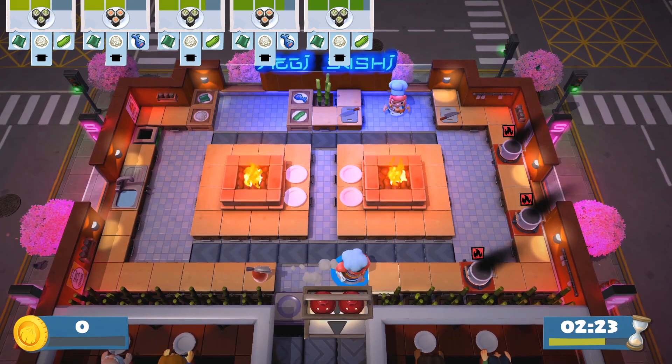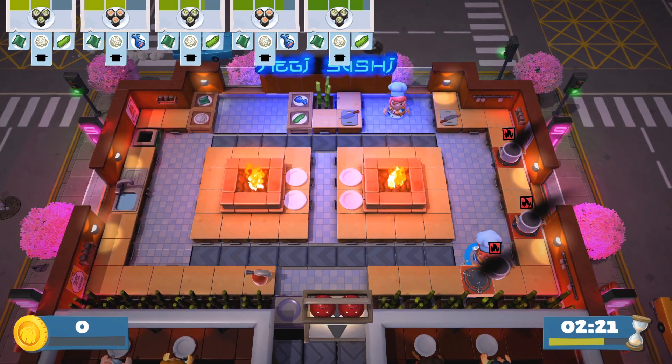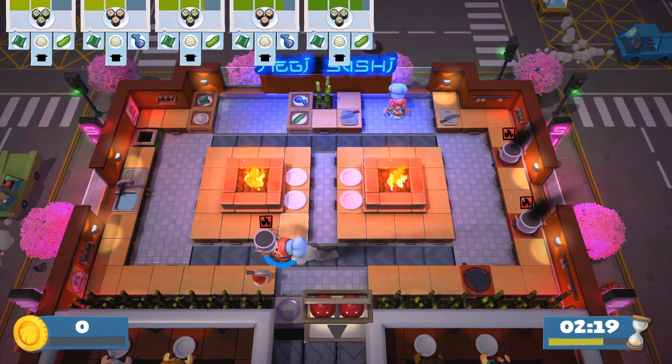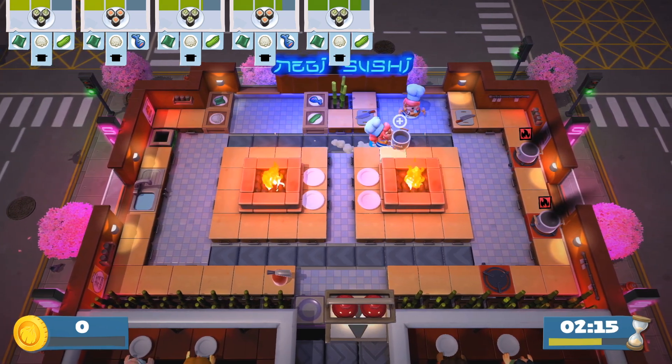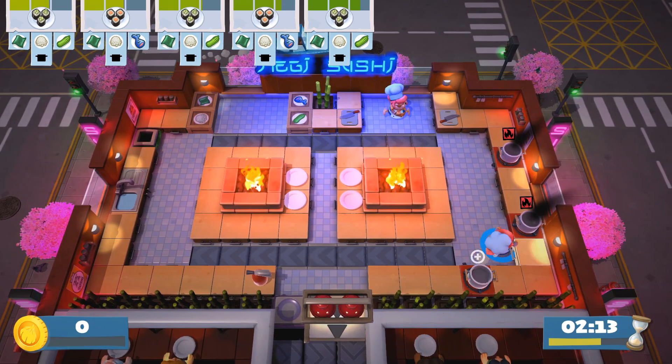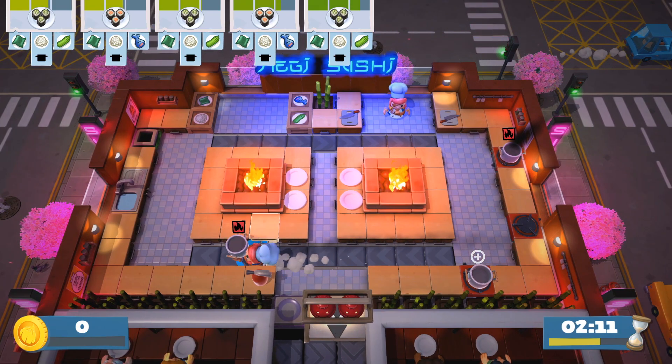The other option is to extinguish the fires and then take the burned rice and throw it into the trash can that's over in the corner of the level. It may be in a different location — it's just that sort of black square with a wooden ring around the side.